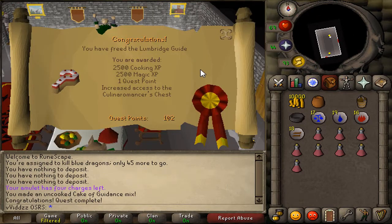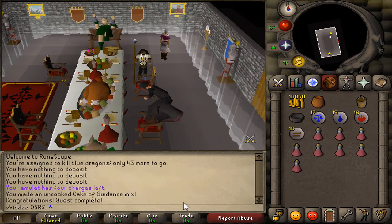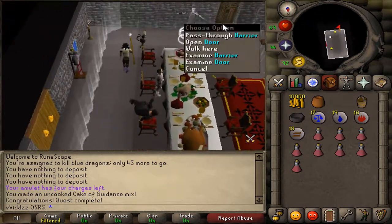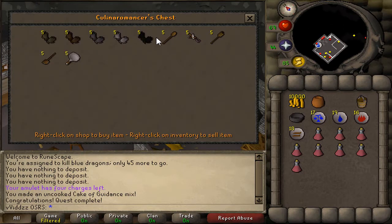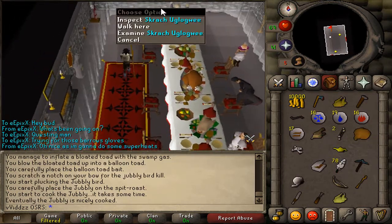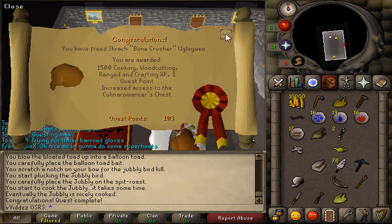2.5k cooking, 2.5k magic, and only one quest point. Not too bad, I guess. I've only got four council members to go, so that's always nice. I'm going to see what gloves I have access to now. We now have access to black gloves — I'm not sure if these are better than a combat bracelet, but they are definitely cheaper. I'm going to use this cooked jubbly on Scratch — oggle gooey. And there we go, that's another one. Pretty sure that's mithril gloves that I've got access to now.